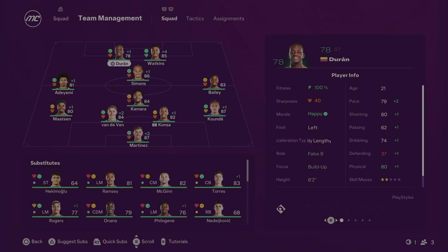This is how Season 2 will look. Van der Ven, Xavi Simmonds, and Adeyemi at left-mid all come in. Mattson is already up to 80 rated, Kamara 84, Konza 82, Koundé 87, Bailey 83, Duran 78, and Watkins 85. Really happy with the two up top. With the quality on the bench from new signings, hopefully in Season 2 we can win our first trophy — aiming for the FA Cup or the Carabao Cup.